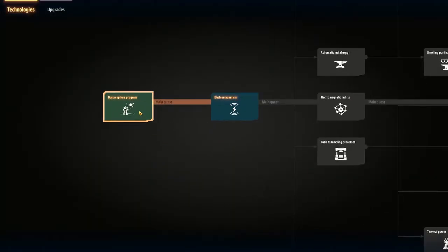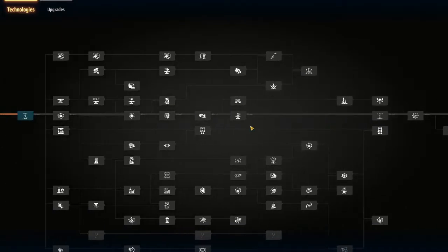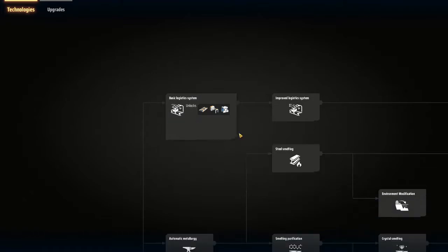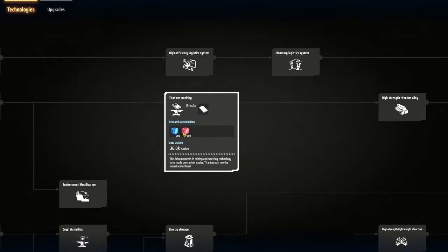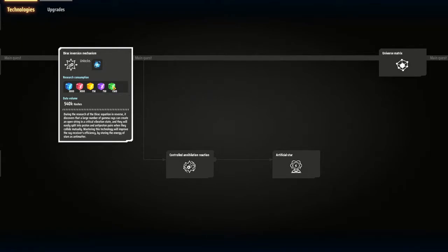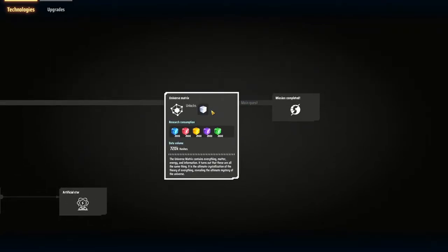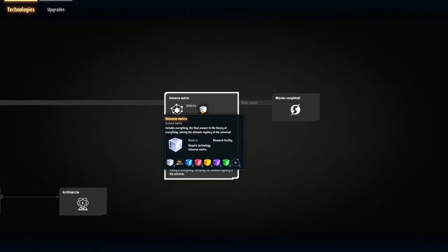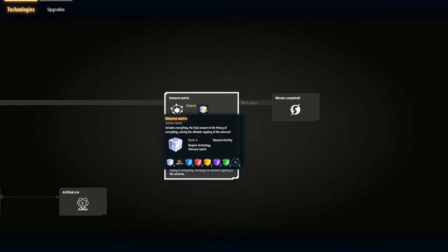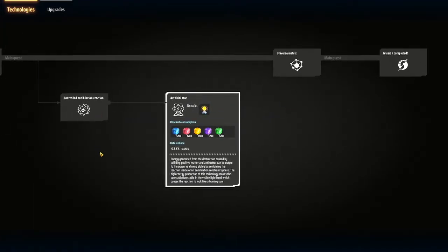Before you do anything, go into the tech tree. You have a main quest that takes you all the way across to completing your Dyson project. Some basic stuff requires items; as you keep going up it requires blue cubes, red cubes, yellow cubes, then purple and green cubes — they all have different names but are referred to by color. You eventually get to the universe matrix, which requires one of every other science type, and that's what you work toward near the end.